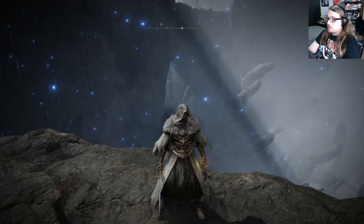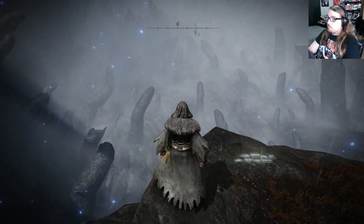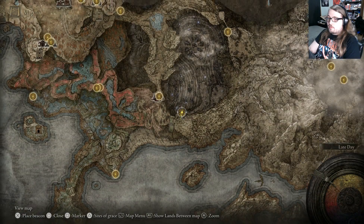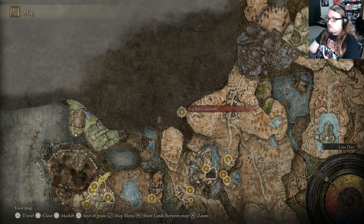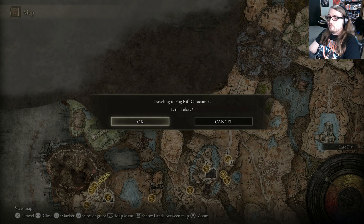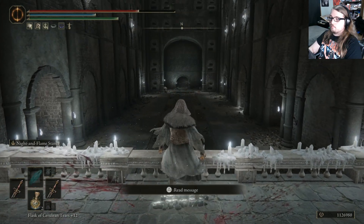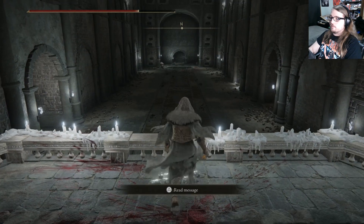Now this time we're going to explore these finger ruins. But before we do that, I think there's something I missed in this area. I think there's a secret somewhere - I saw on Twitter someone mentioned there was a hidden passage. So I'm going to go over here and see if it's true. Supposedly crouch and then jump... apparently there's a secret here. Oh yeah, see? There is a secret here!